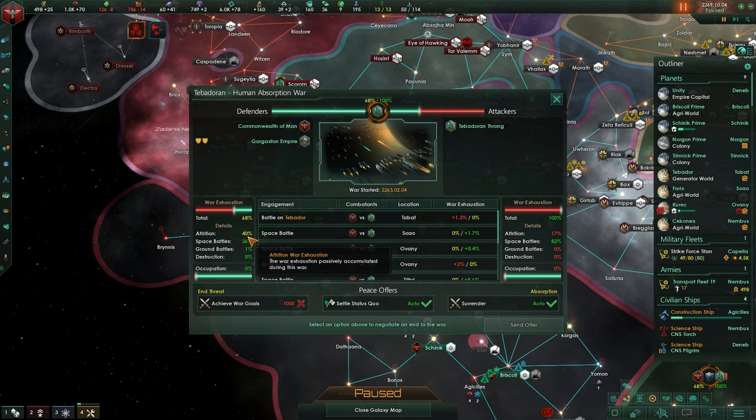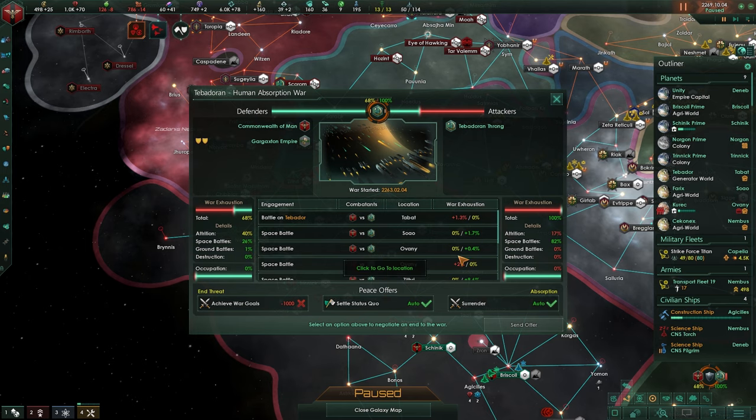Over time this will go up - this is a mechanic they made to ensure you will not spend a hundred years in a war which neither side is going to win. Eventually you will both hit the hundred percent, and that is when your two-year timer kicks in. Attrition is your basic number - it will automatically tick. And you have your space battles: the loss of ships. You want to make sure you defend your ships. They have lost 66 ships and we only lost 26, so there is a huge difference.